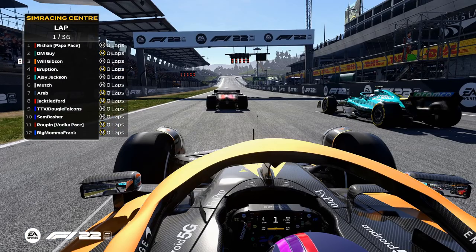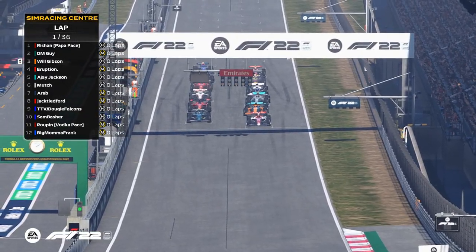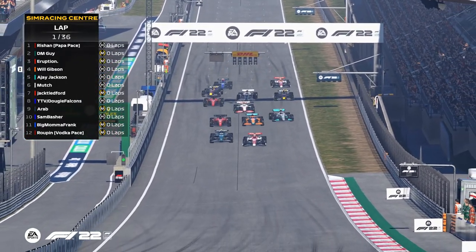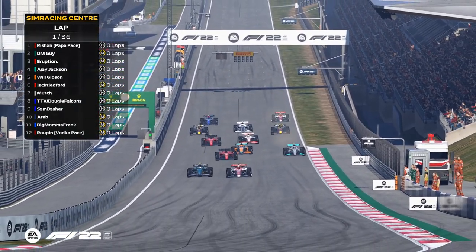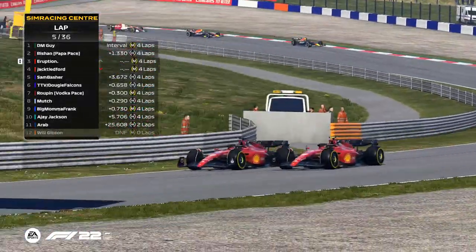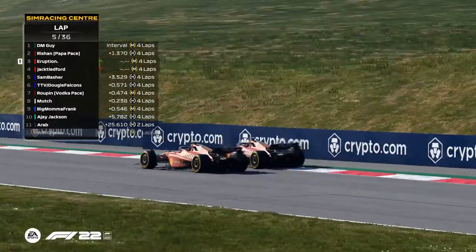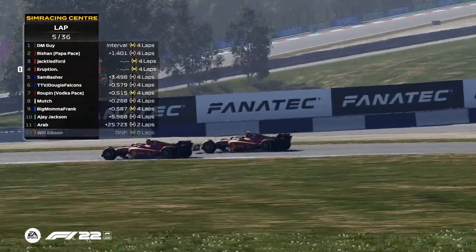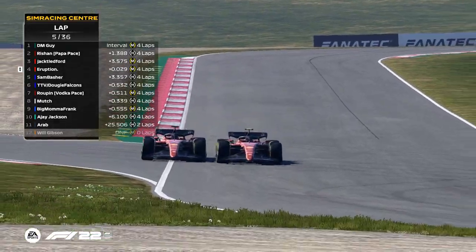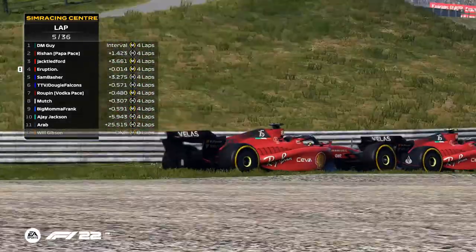Three, four, five, red lights and away we go! DM Guy has a good start, there's a Red Bull on the way, and Rishan pushes DM Guy all the way to the inside of the track. Let's see how this goes — as a Ferrari engineer, don't take each other out guys! Look at this beautiful side-by-side racing.